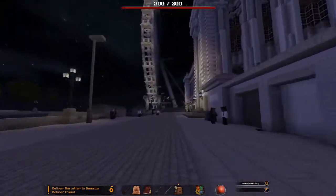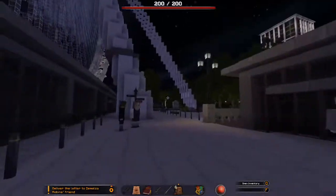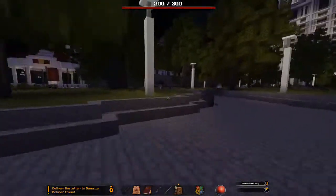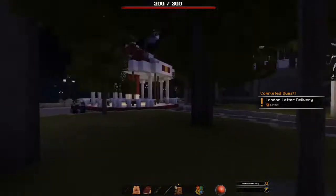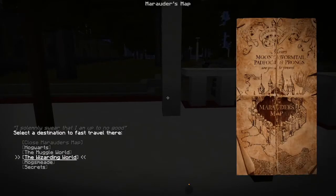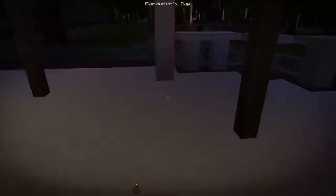Next up on our to-do list of side quests is to go deliver a message to somebody who's hanging out underneath the London Eye. Let's just take a moment — the London Eye, recreated in Minecraft and Harry Potter, is a really cool, huge area. We run around on the merry-go-round because duh. But this place is so massive and everything is so well detailed that it's just impossible to get it all into one appreciation video.